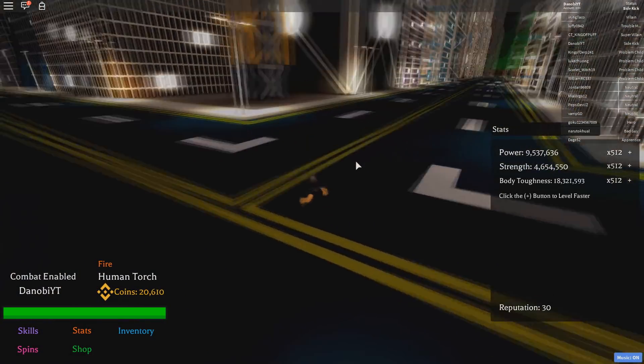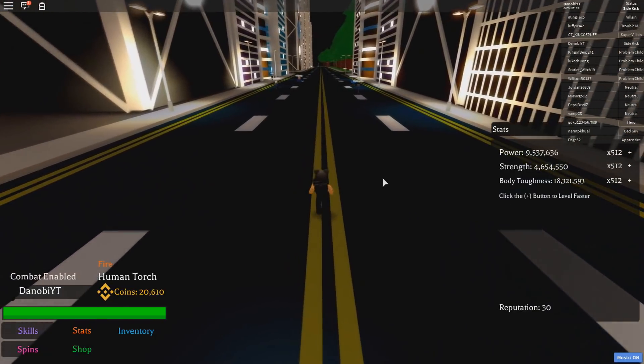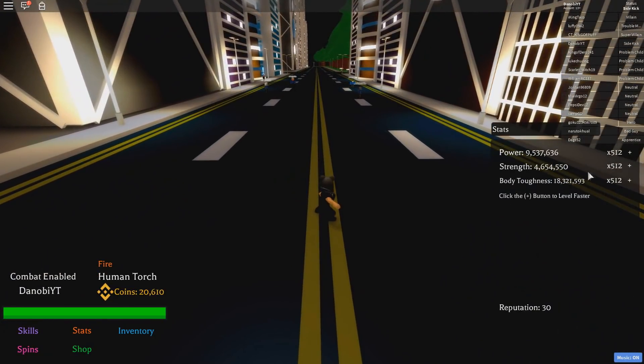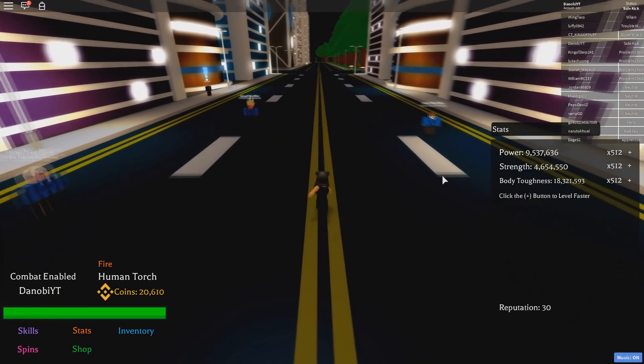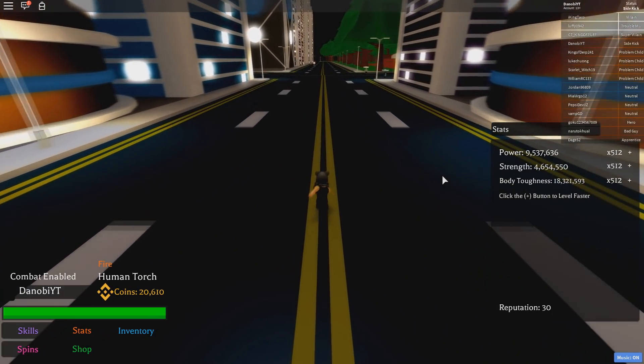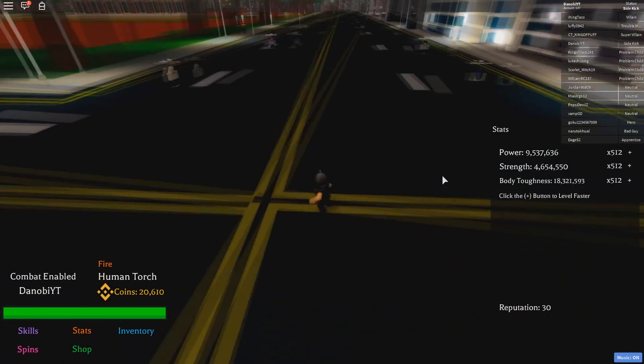The more multipliers you have, the faster you level up. How you get those multipliers is by getting money, so the fastest way to get money equals the fastest way to level up. That's it — you just need to get to a quest you can complete really quick and get as much money as fast as possible.